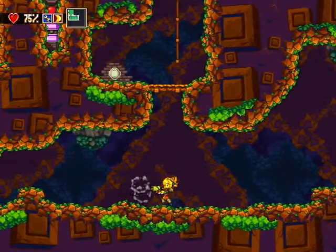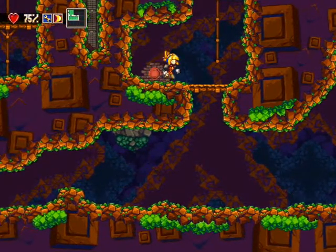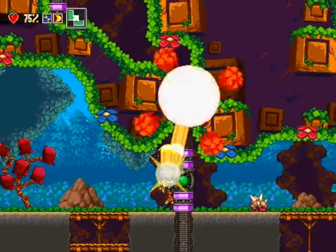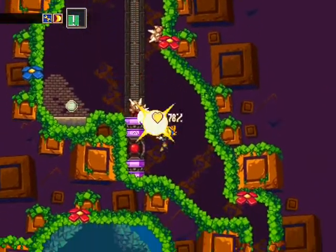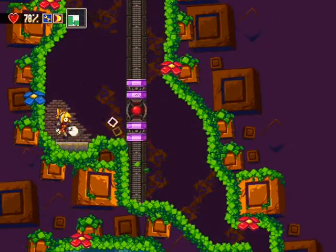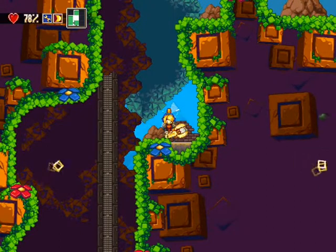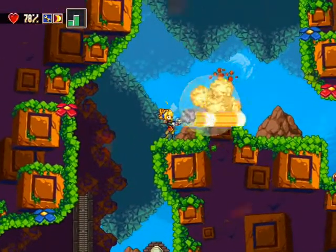Qu'est-ce qu'il faut faire là ? Vous avez vu la technique du saut avec le tir. Maintenant je peux monter, et normalement ça m'a ouvert la porte pour que je puisse aller vers le haut. Mince, je me suis goré, je l'ai trop fait monter. Il faut que je monte là, que je fasse ça, et après que je le refasse monter jusqu'en haut pour aller là. Vous voyez, c'est quand même bien pensé, il y a pas mal de puzzles dans le genre.